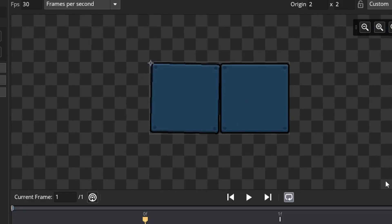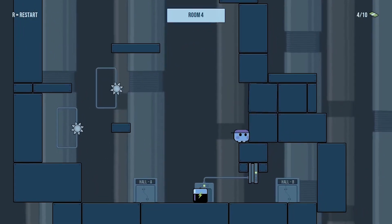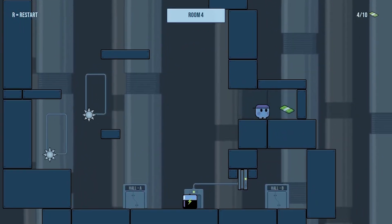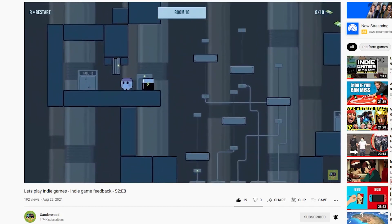I tried to visually differentiate these fake walls from the real ones by giving them a slight slant, hoping that observant players would notice it, see it looks a bit off and take a closer look. Unfortunately it seemed everyone that played the game missed that detail, so I'd say the implementation of those fake walls was a bit of a fail on my behalf.